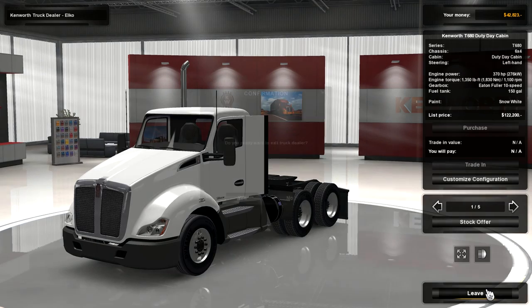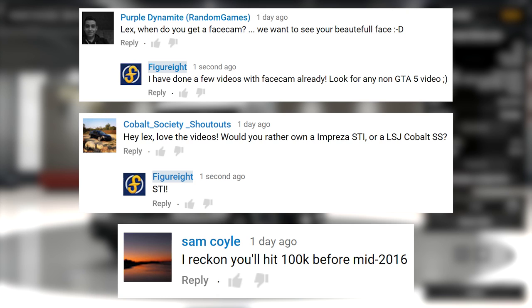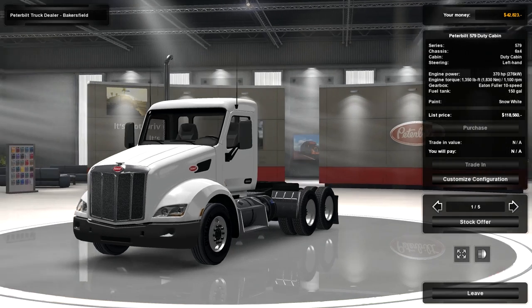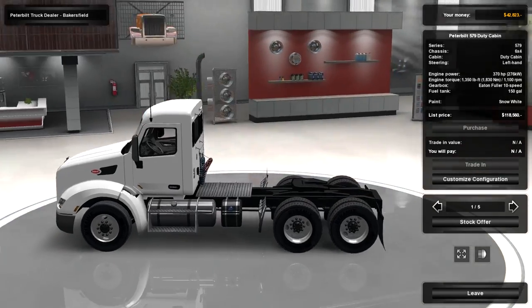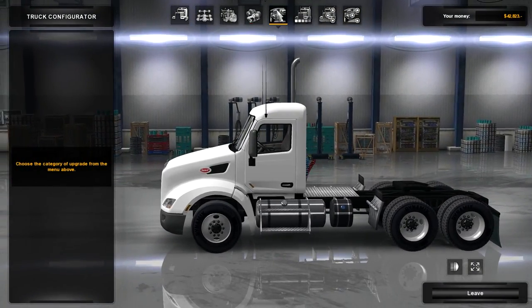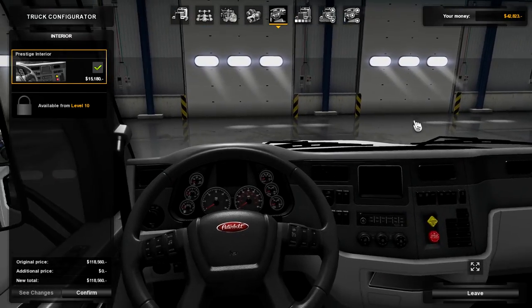I'm going to leave that and check out the Peterbilts. As always guys, leave comments and questions in the comment section below and I'll feature them in the next video - here are some from the previous video. So now we have the Peterbilts - this is the 579 day cabin, the only one we can purchase, at 118,000 with 370 horsepower. It's a shame you can't look inside - but wait, customized configuration does let you see the interior. That's how you do it!